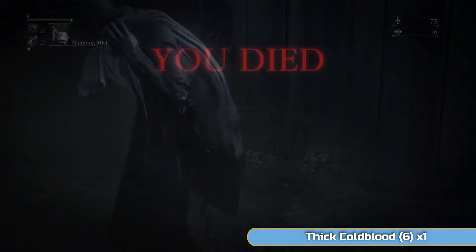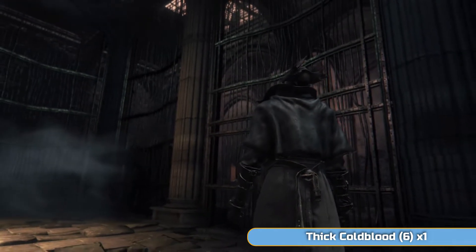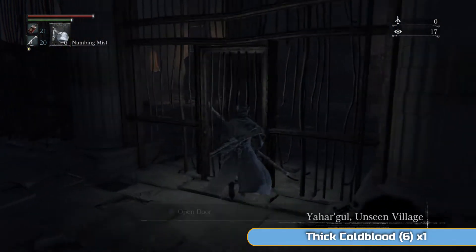It's just a decent side area to get some blood echoes and level up, and there's a good farming spot as well. So once you die to the Snatcher, he's going to drag you in his sack and drop you off in this jail — and yeah, that's where we are.